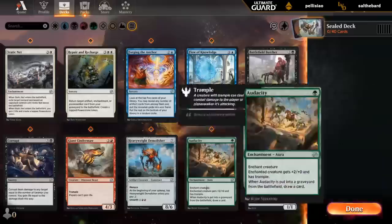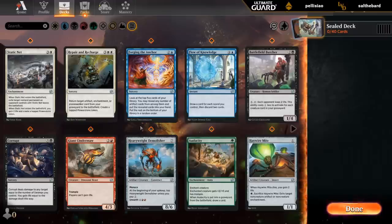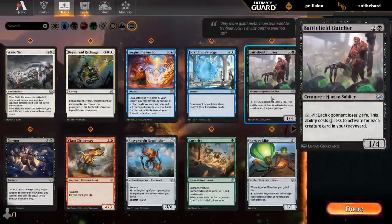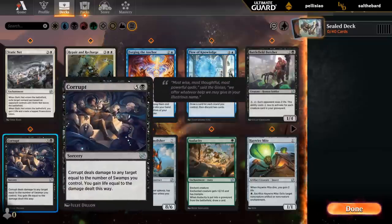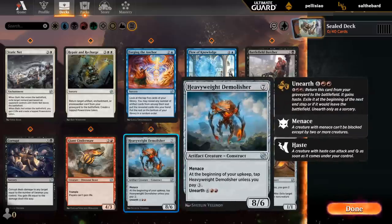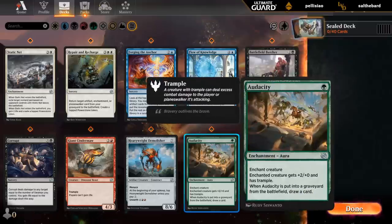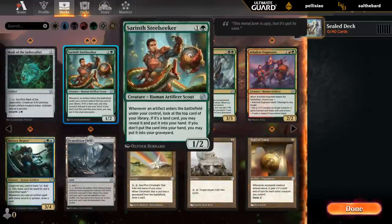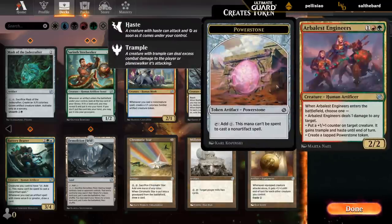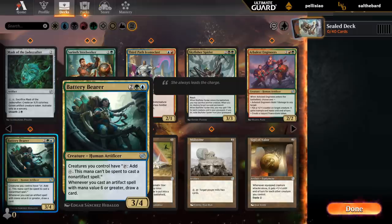Let's take a look at our commons first, starting with white. Atlantis Nat has good removal. We've got nothing exciting in blue. I like the Butcher in black if there's a board stall. Probably unlikely to play Corrupt since we're unlikely to be mono-black — more likely to be two colors, at which point this is not too exciting. We've got Cinder Maw, always fine. The Demolisher would be another good curve topper in maybe a red-green ramp deck. Audacity is okay if we're aggressive enough. Double Steel Seeker and Engineers — so red-green ramp is looking like the primary candidate. Some great uncommons with the Iconoclast, Spider, and the Bearer — one of my favorites.